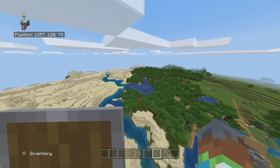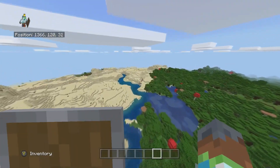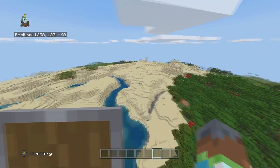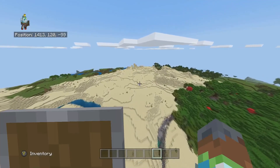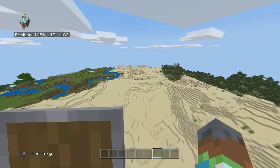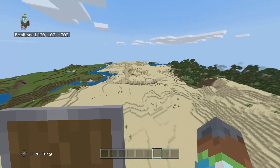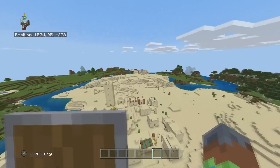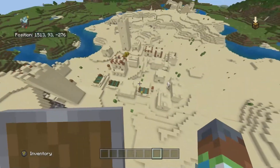There should be another village down here. Yeah, here we go — we've got a nice little village here. It's got a massive ravine next to it, and I've never seen a village like this. There's another ravine down here as well, and we've got a desert temple too. Like, what more could you want?